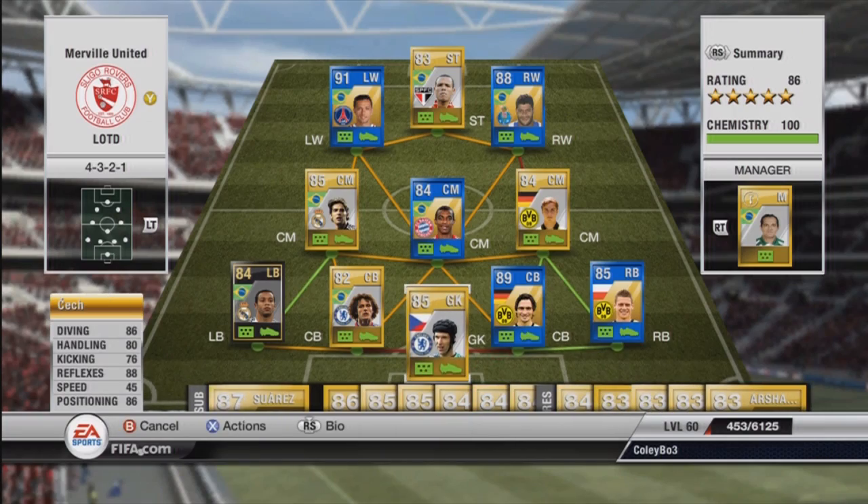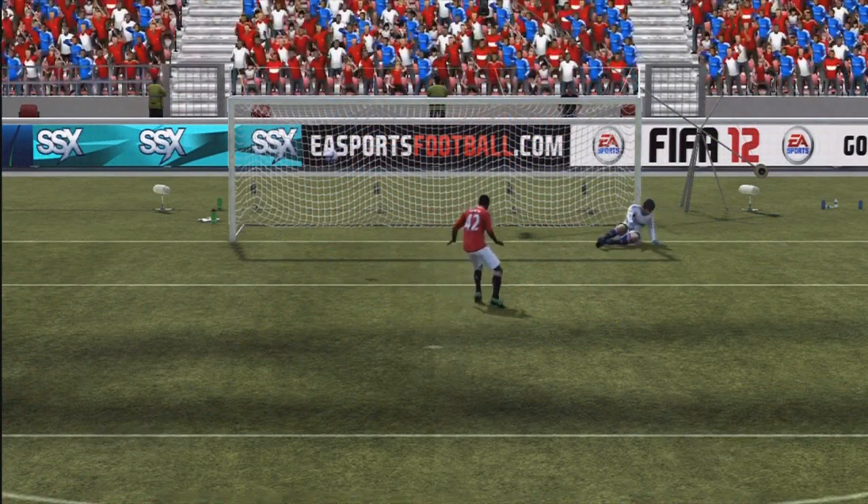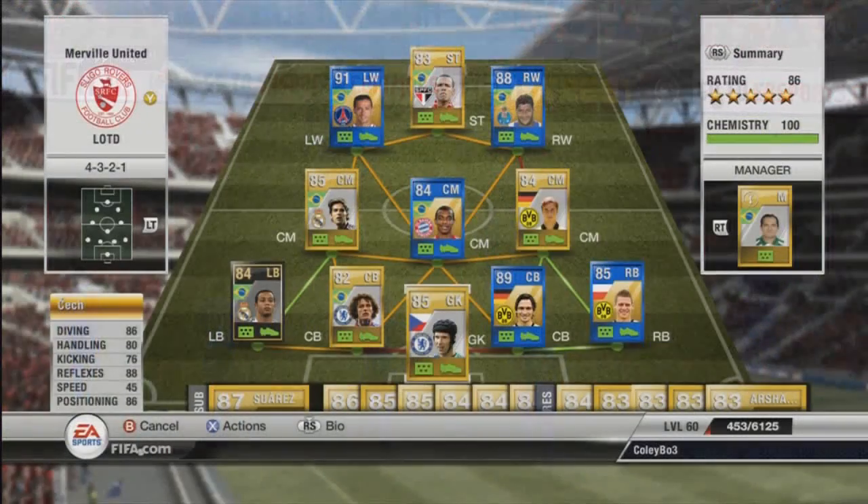Let's run quickly through the team. We have Checking Goal, a pretty decent goalkeeper — solid all round, he makes some crucial saves when you need him to, and he even did very well in a penalty shootout. As you can see there, he saved the winning penalty.